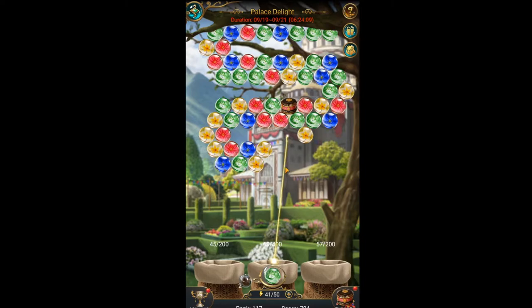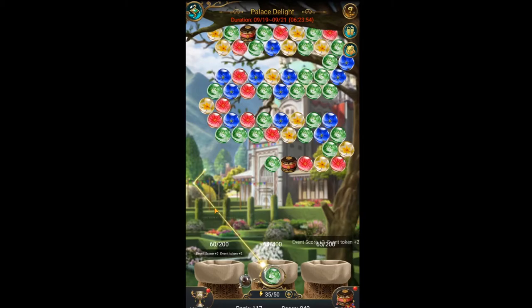Palace Delight is a simple game where you can receive good rewards in an easy way. For this game you have to shoot a glass marble at the tree. Each shot consumes one energy and also spawns one random glass marble. If the glass marble collides with two or more adjacent glass marbles of the same color, they will fall into the bags below.